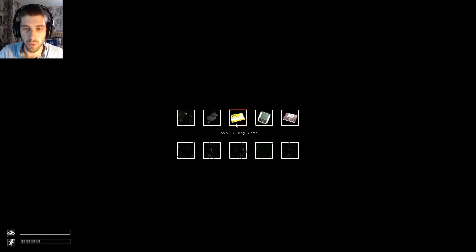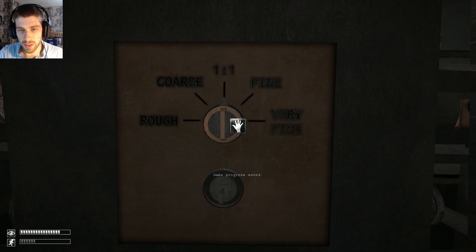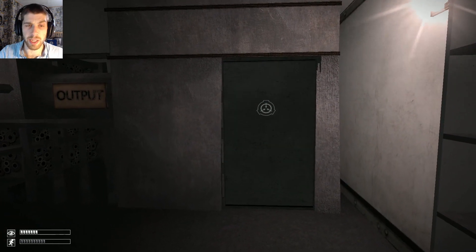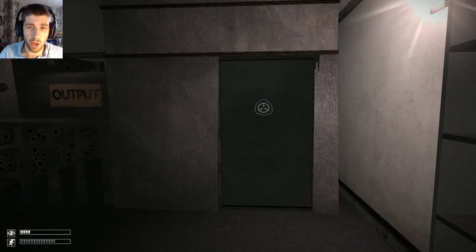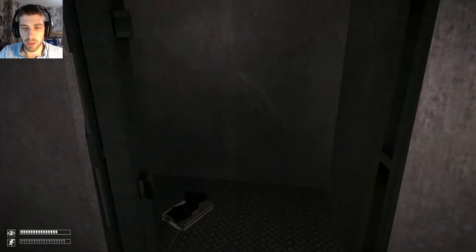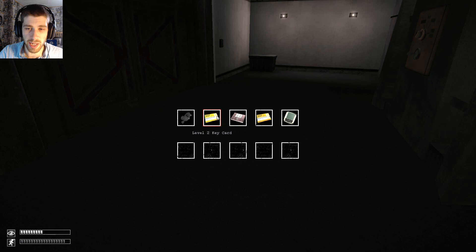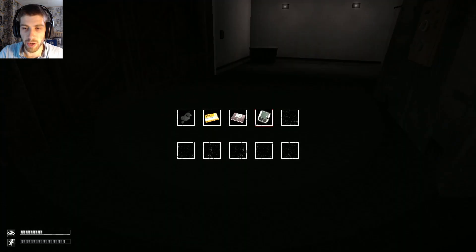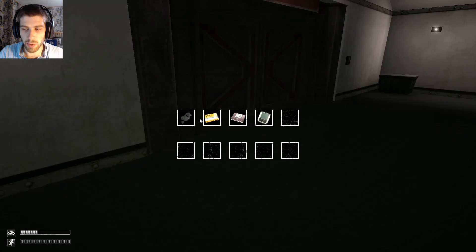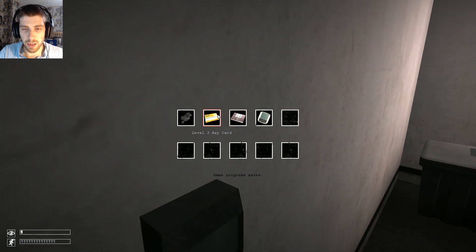Alright, what have we got? We've got the level one and two keycards, we've got the gas mask, we've got the S-Nav, and the first A-Kit. Let's put all of them in. I played the Unity edition of this the other day — it was really good. There's not that much in it yet; they've mainly just made the environment and done a lot of lighting. But other than the environment and lighting being set up, there's only 173 as the only SCP in the game so far, but it's coming along nicely.